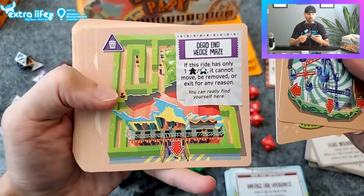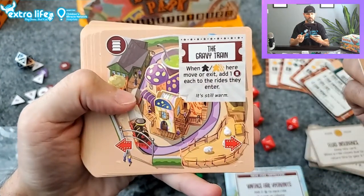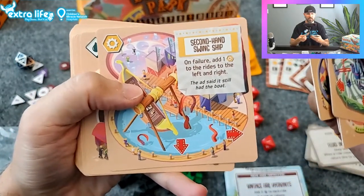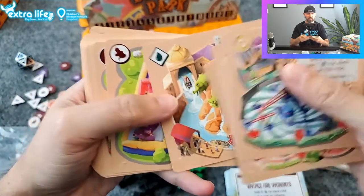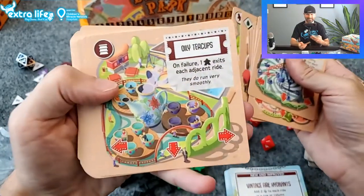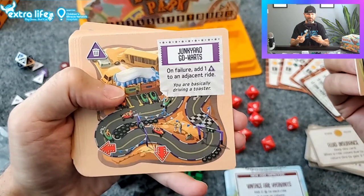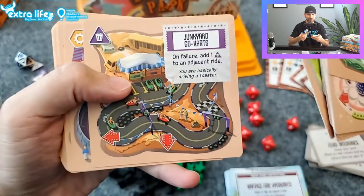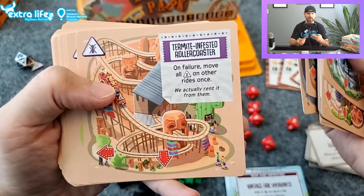Dead End Hedge Maze — there's actually no way out. A tower, a ferris wheel, the Gravy Train, Unstoppable Bumper Cars, Second Swing Ship, Nightmare Kids Boat Adventure — it's a nightmare and for kids. Methane Inflated Obstacle Course, Oily Teacups, Carpet Statics, Junkyard Go-Carts. I wasn't going to go through all these, but I like reading what they are. Dropped a Tower, and a Termite Infested Roller Coaster — it's one of those old wood roller coasters.